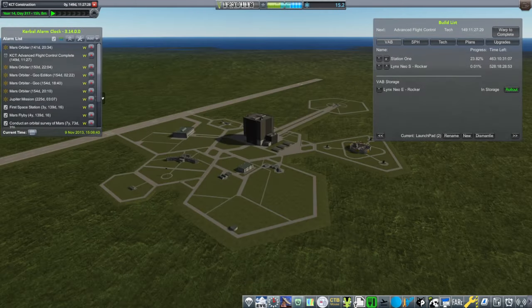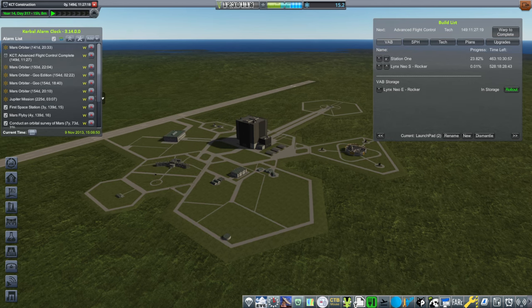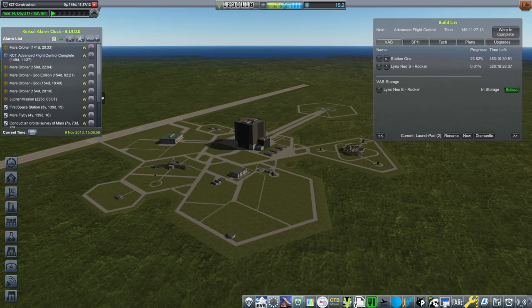Hello everyone, welcome back to my RP2000 career in Kerbal Space Program 1.12. I've made a few changes to station 1, our Earth orbit station under construction. I added some food and water to it — I thought I needed some more and didn't want to carry all the supplies with the links, so it has that.